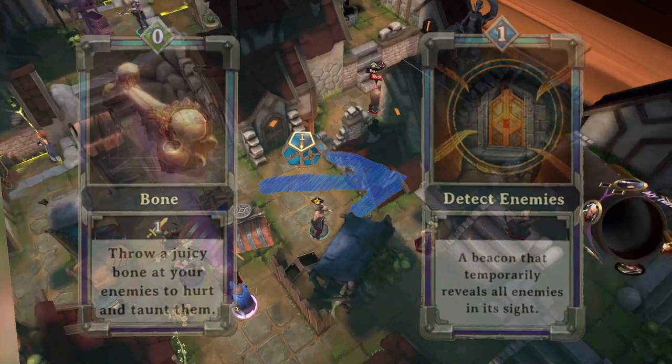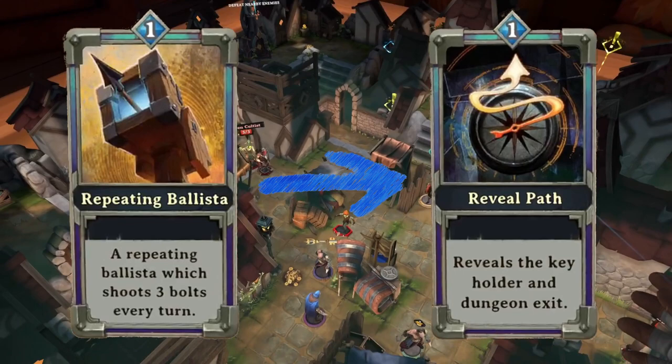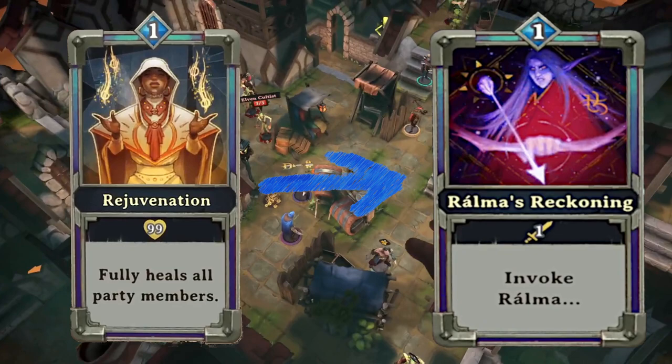Repeating Ballista for Reveal Path. Reveal Path has very limited use on the last level. Repeating Ballista you can use now and on the final level — I'd keep the Ballista. Rejuvenation for Rahma's Reckoning is a definite yes. It's well worth doing and will save your tail on that final level.